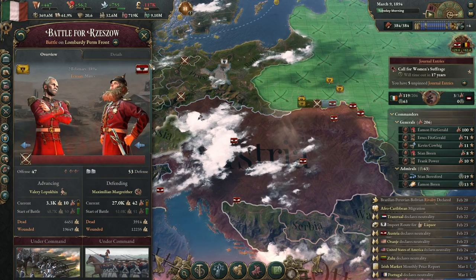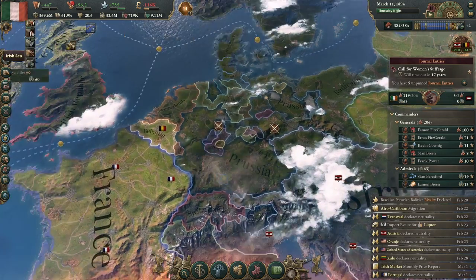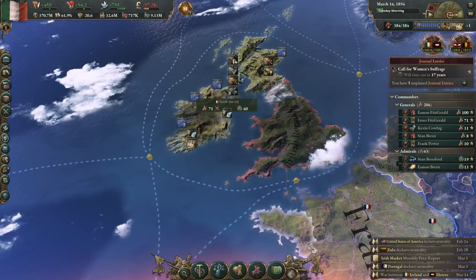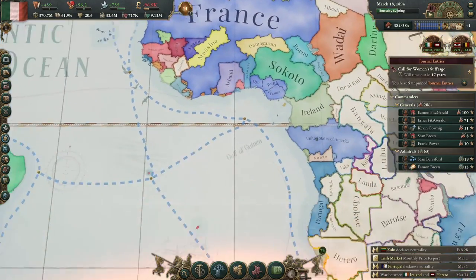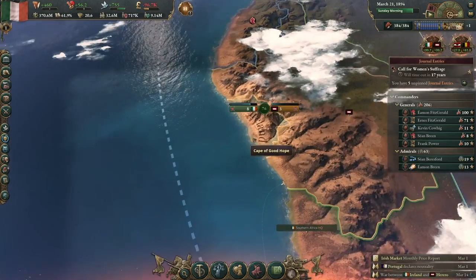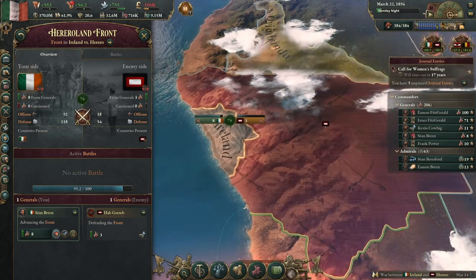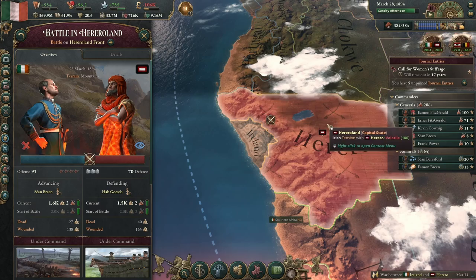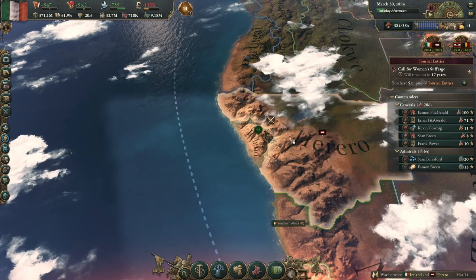The Russians are getting trashed trying to attack that front. I think we should win this colonial war pretty easily — we've got eight battalions, they have three, and we have much better technology, so our army should punch right through.